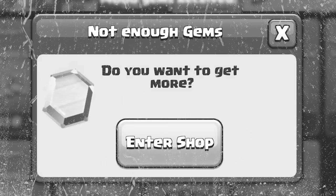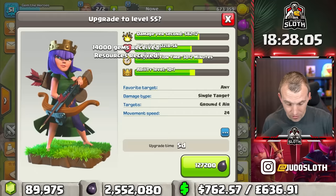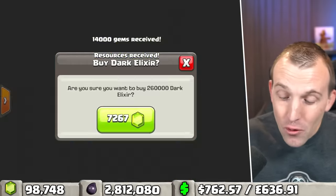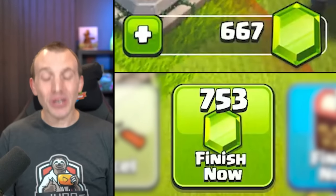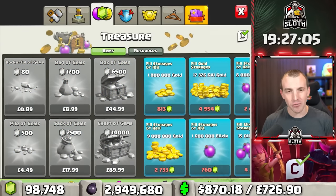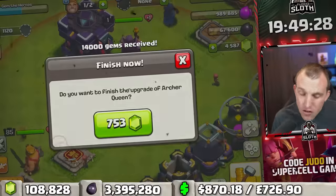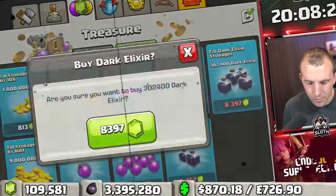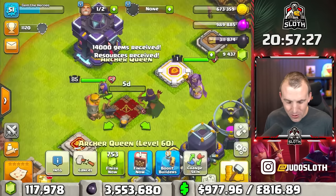We're almost out of gems already. How many levels did we actually get there — two, three? Gems, Queen — one level, two levels. Now we need to fill the Dark Elixir. At this stage, in comparison to when we gemmed the King, Dark Elixir spent was about the same, but I had used 60,000 more gems. I'm excited and also scared to see what the difference is at the end. We have bigger plans for this account once we get the heroes maxed.